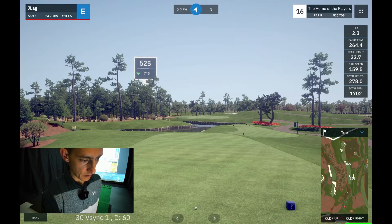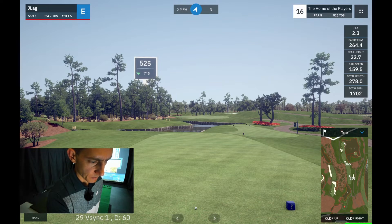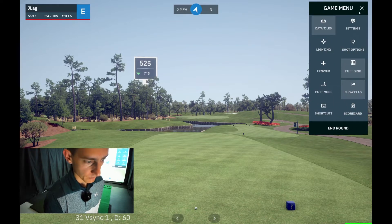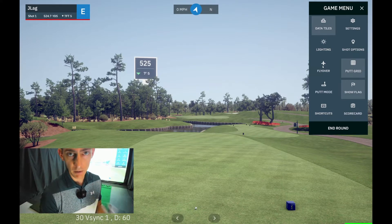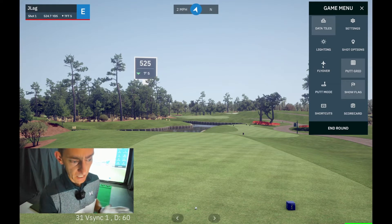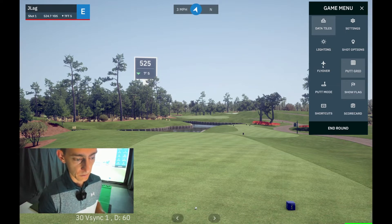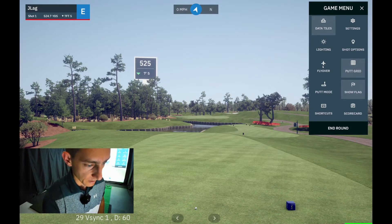Welcome to TPC Sawgrass, the 16th hole — par 5, tough hole. The last three holes of this course are such make-or-break holes because you can absolutely destroy your scorecard in one swing. As you can see, the FPS counter is up. My laptop might struggle a bit more because I am running OBS in the background to record while playing. Generally on this course I can run on ultra — which it's on right now — and I won't see many frame drops. It'll be pretty much solid at 30 frames per second. On less demanding courses I'll get at least 60 fps solid, but this is arguably the most demanding course on GS Pro.